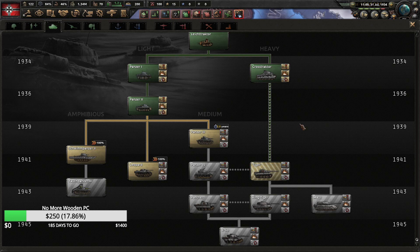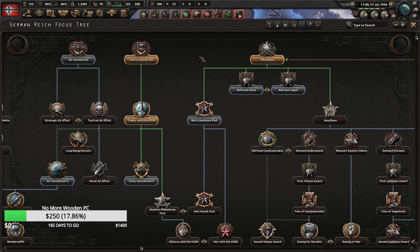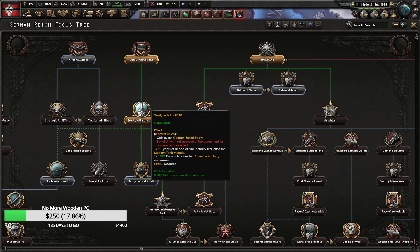The first thing you need to know about rushing Tiger 1 is to research Tiger 1 at the very beginning of the game — that's going to be very important. The second thing is the focus tree order: you want to go Rhineland first, into Army Innovations, and then the Treaty with the USSR.